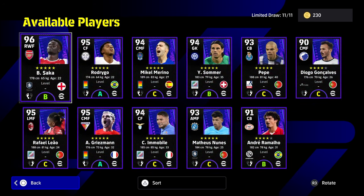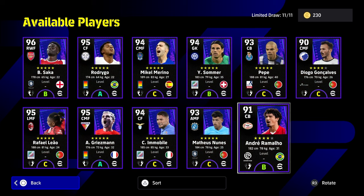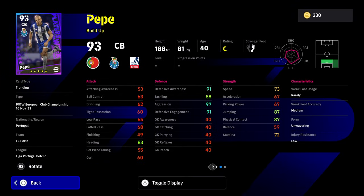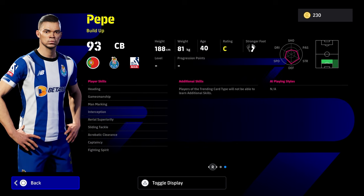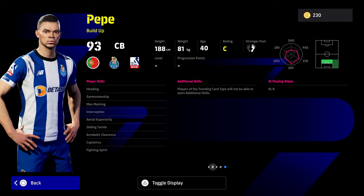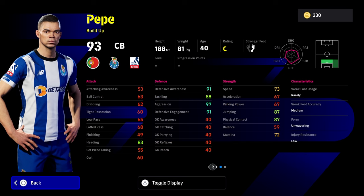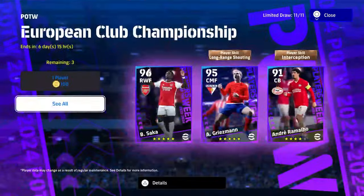I would like another version of Rafael Leao. Rodrigo is very unique, but mostly with these players you're getting fairly solid versions of cards that you don't need to train up. For example, Pepe here is an extremely good center back — very high aggression, defensive engagement, tackle, defensive awareness, speed, jumping, physical contact, and heading. He's on unwavering form with every player skill you could want apart from Blocker, but you will not be able to train additional skills or reset his training.